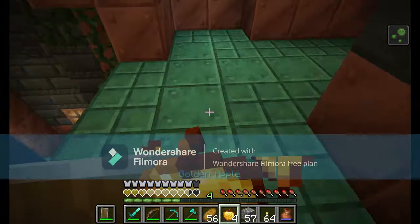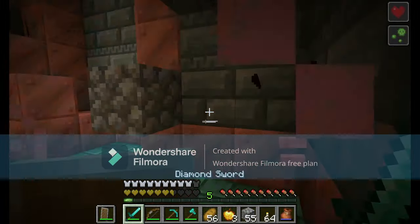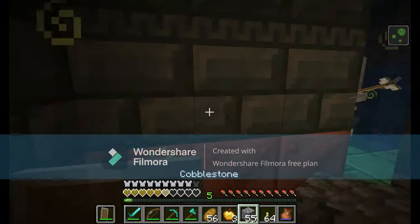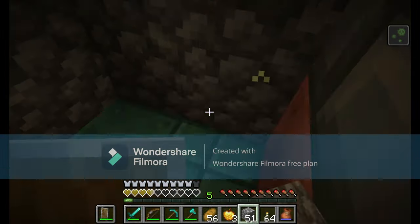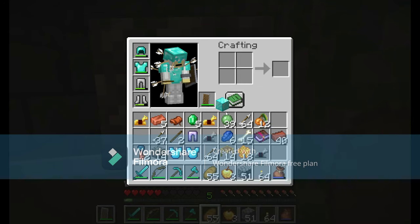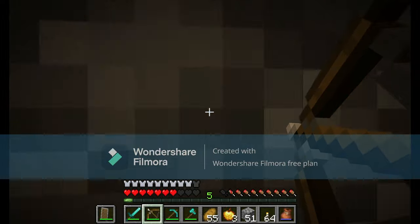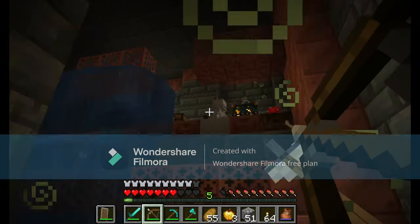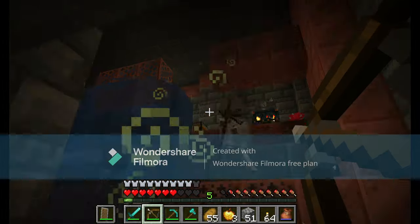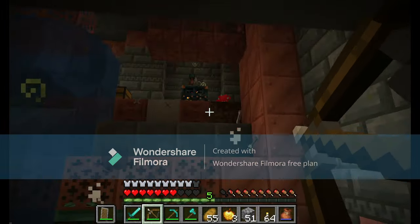Hello there. Today we're talking features that might be coming to Minecraft's 1.21 update. Most of these features I think have a pretty good chance of getting added in 1.21, because I tried to keep this list as realistic as possible. I see a lot of people nowadays talking about end update features or savannah update features because of the armadillo, but I tried to keep these more in line with the original update theming of combat and tinkering.